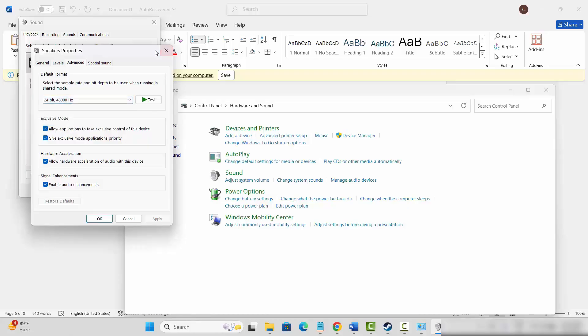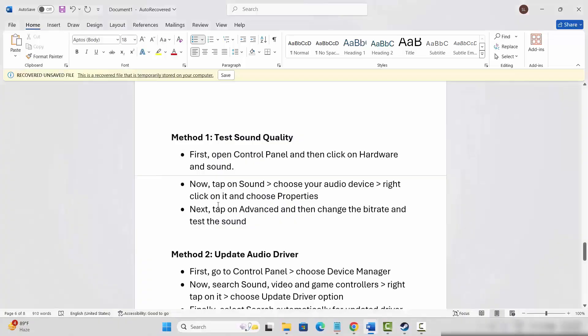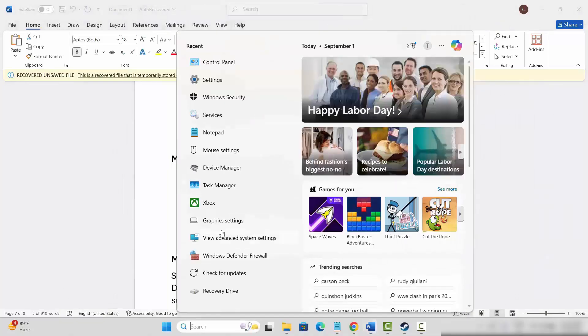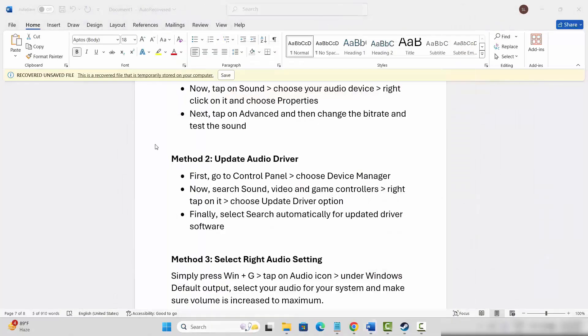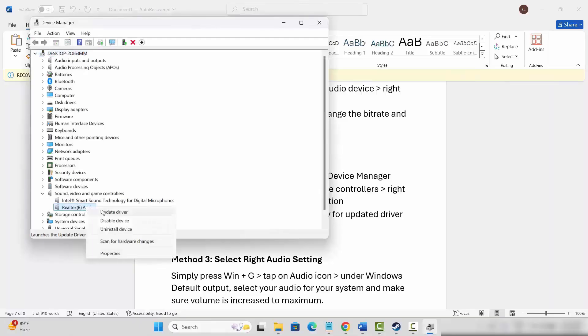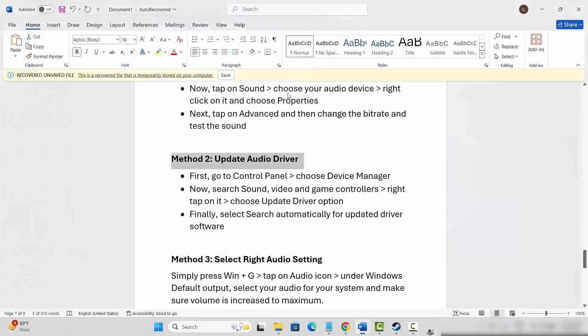If that resolves the problem, great — otherwise move to the next solution. Next is to update the audio driver. Go to the search option, search for Device Manager, go below and expand Sound, Video and Game Controllers. Select your audio driver, click on Update Driver, then click Search Automatically for Drivers. After that, launch the game and see if the sound issue is resolved.